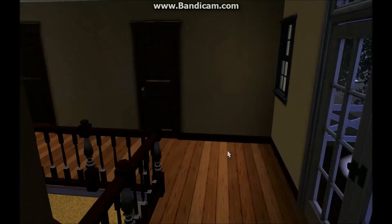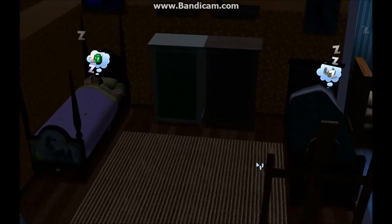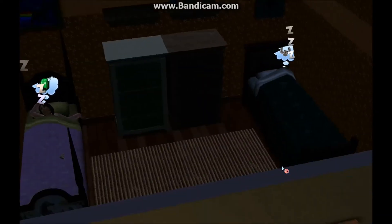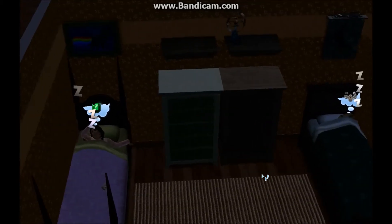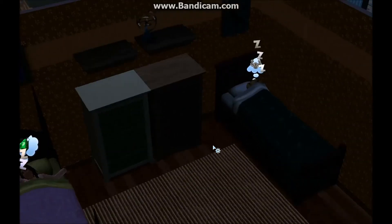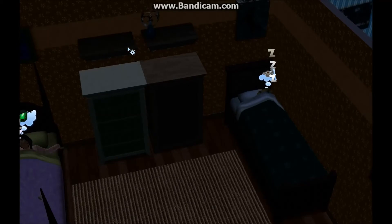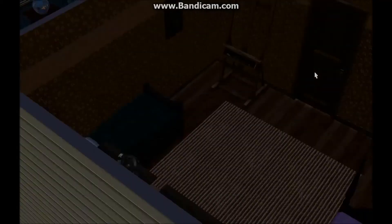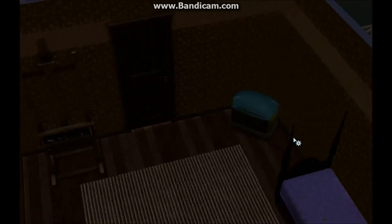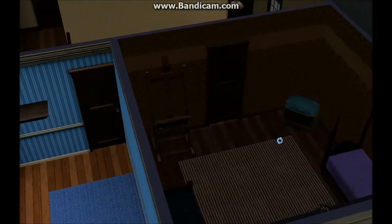Now I'm going to show you the kids' rooms. The first kids' room is the girls' room. Our girls are very opposite, and I hope you can see that in the rooms — they've got dressers in different styles, beds in different styles, display shelves in different styles, nice posters, some achievements, paints and paint supplies for one of our girls, and then a toy chest for another one of our girls.